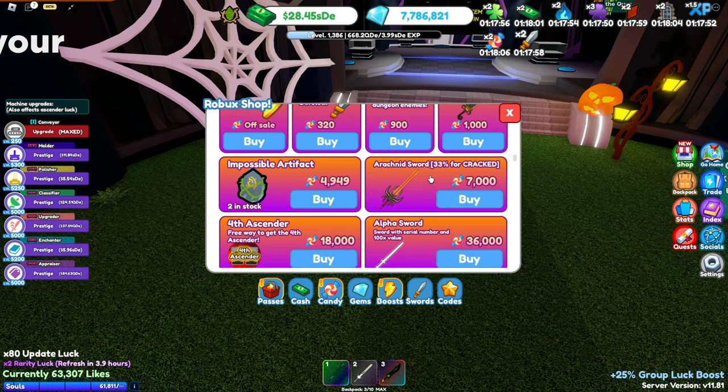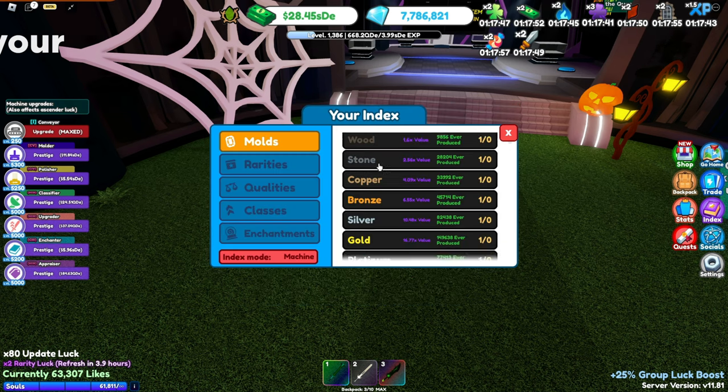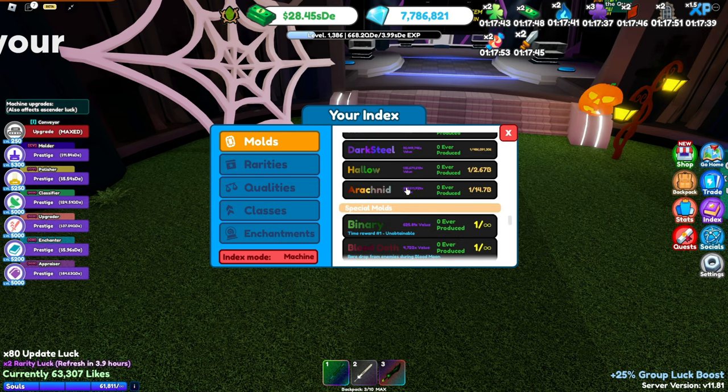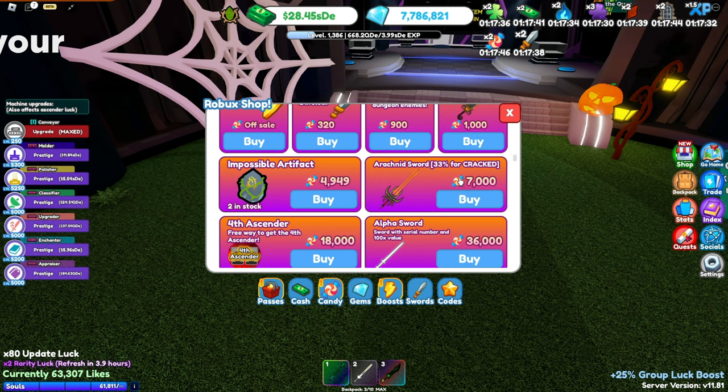Now let's get into the real interesting stuff. The Arachnid sword — one of the molds released in the previous Halloween update — there's basically no way to get it otherwise. If you go to the index, it's right here: Arachnid, 203 million times value. The only way to get this now is through the candy shop for 7,000 candy, but there's a 33% chance it ends up cracked — about a 1-in-3 chance of it being 100 times value. They've done some changes with cracked swords.